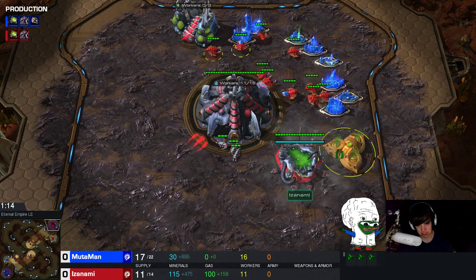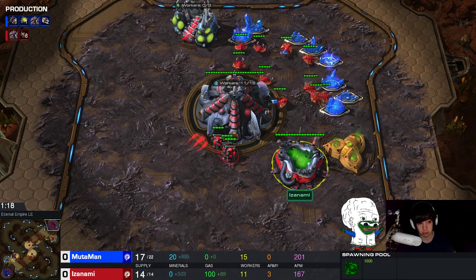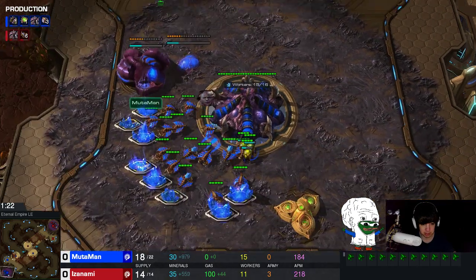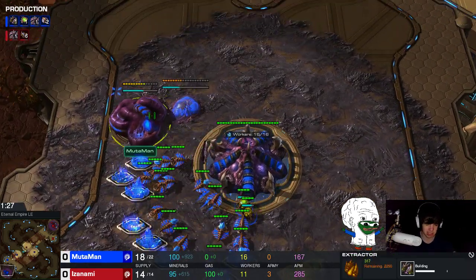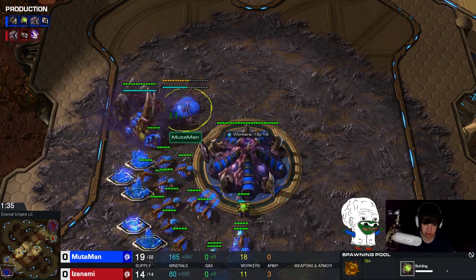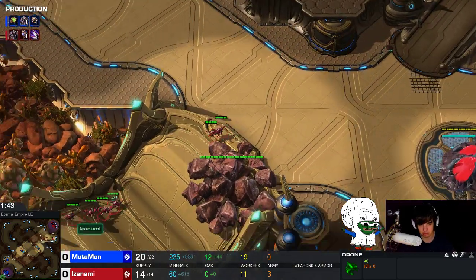He's going for 100 gas and then getting ling speed. As you can tell, it's only 11 workers — a very, very low worker count push. I'm playing standard: hatch gas pool, 16 hatch. Sometimes I go for a 17 pool, 16 pool nowadays. I delay my gas a little bit as well just because I'm very scared of early pools.